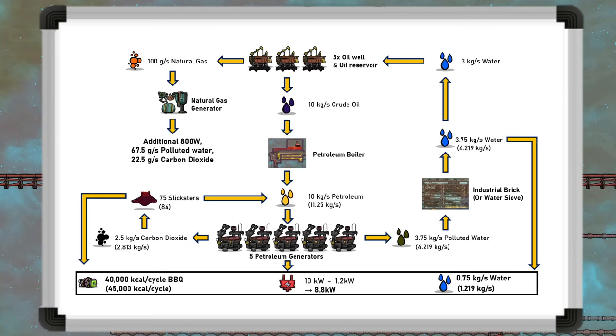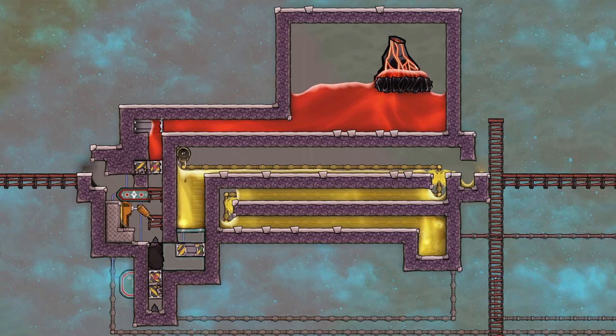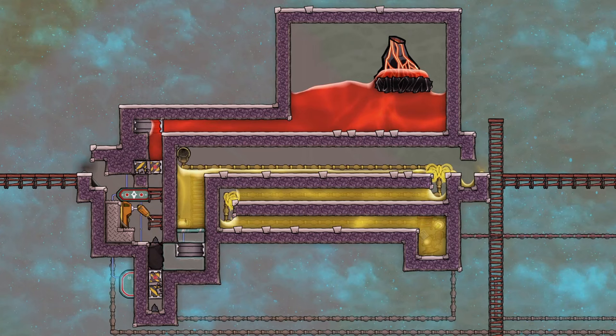As you can see, the benefits are large and many, plus it literally has no downsides — assuming it runs smoothly, which is easier said than done. The design I'm going to demonstrate is a counter flow of 10 kilograms per second. Whilst there are other ways of doing this, this method is extremely efficient and was popularized by Francis John — I need to give credit to him here.